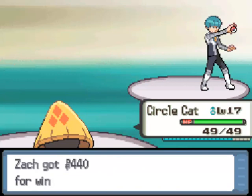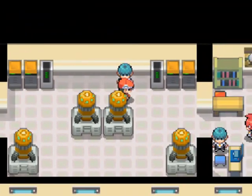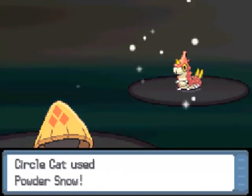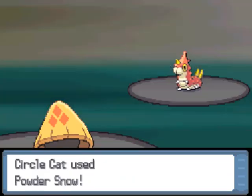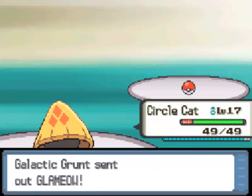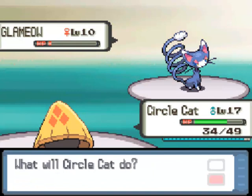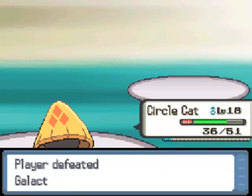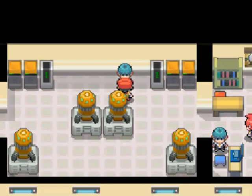'You messed up my job — now I'm not going to get a bonus.' Grunts get bonuses? That's nice of Cyrus. I'm going to take this next guy on too — I want as much experience as I can get because I only have Circle Cat to work with until after the second gym. He has a Wurmple and a Glameow. I go for Powder Snow on the Wurmple, then Icy Wind on Glameow since it's STAB. After taking a crit from Glameow, Circle Cat grows to level 18.